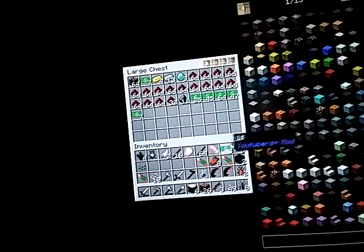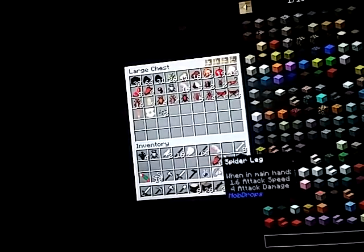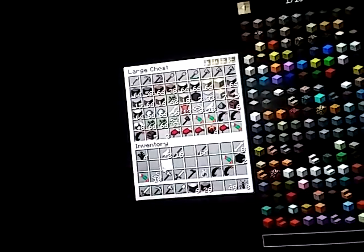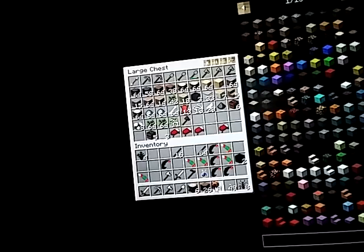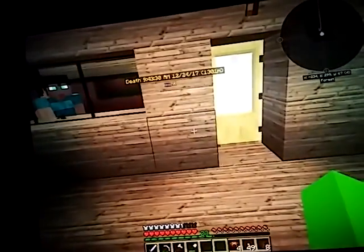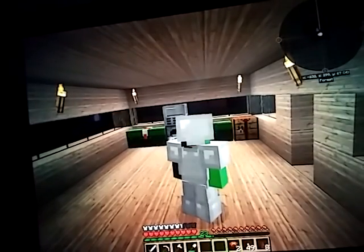Put our monies away. I got to make more chests, especially for stuff like this. Matter of fact, I got this, and that, and that in there. Okay, let's put that and that away.